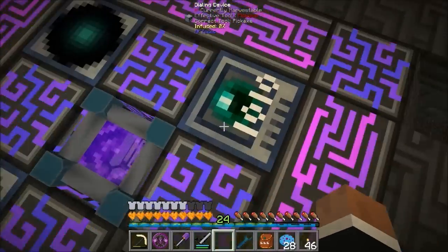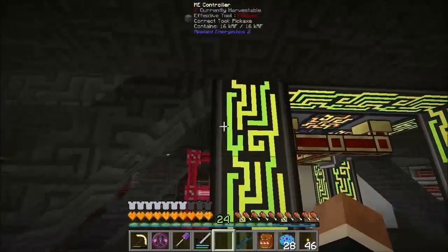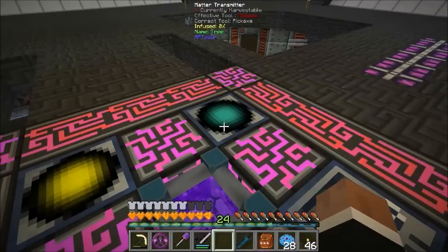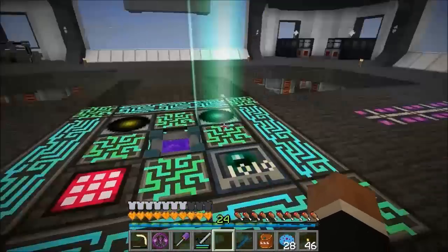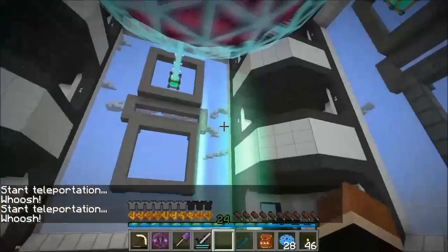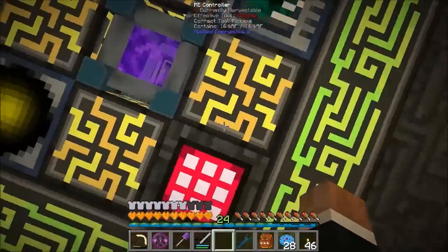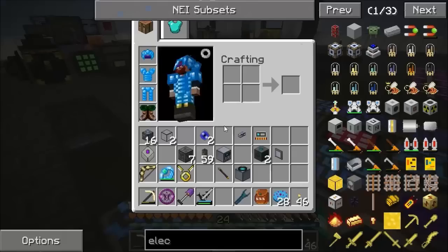There are mobs spawning here - bizarre - that's coming out too. I'm going to have a receiver here and that's going to need power. I've moved my matter transceiver up to there and what it cannot do is accept items since it's not attached to an ME interface. I've got a matter receiver and a matter transmitter both called Tree up here. Using the dialing device I can dial Tree Down to Tree Base - that'll put me back down here.